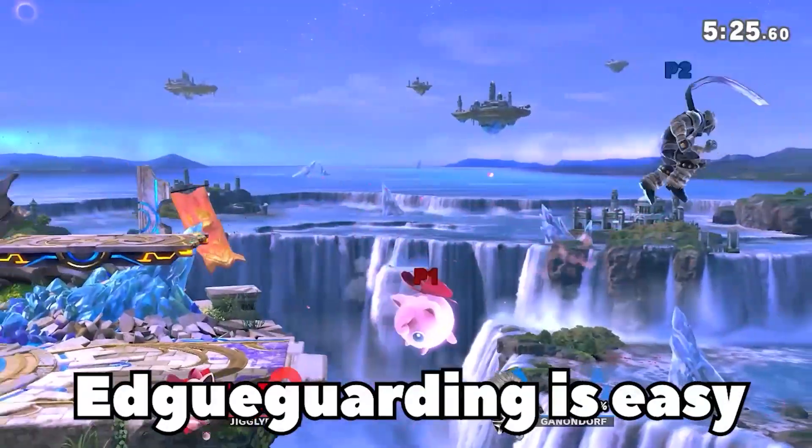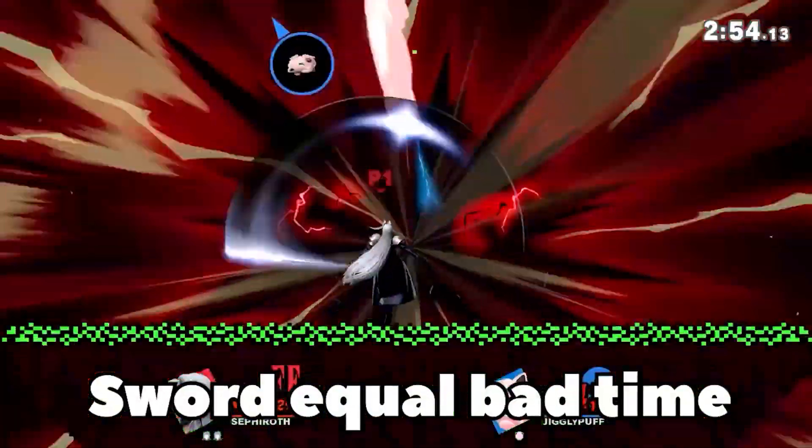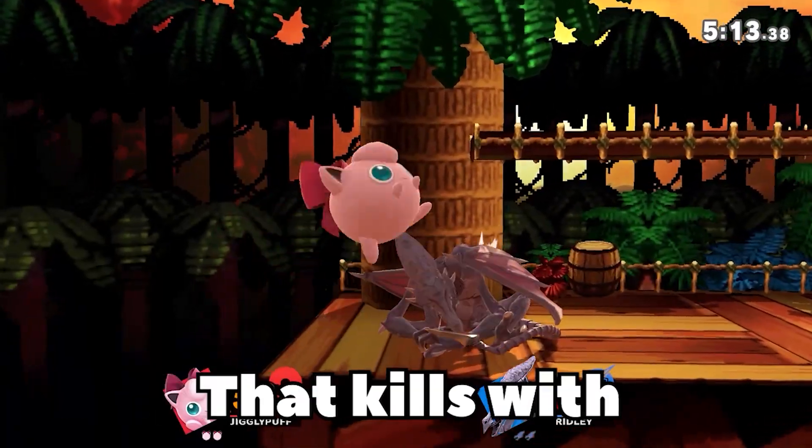But it does give you the most toxic combo ever — break their shield, put them to sleep, stock! You're an edge-guarding beast. Fighting against swords sucks, but just remember you're the only character that can kill your opponent by going to sleep.